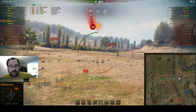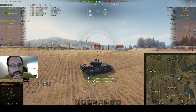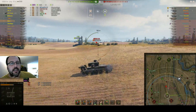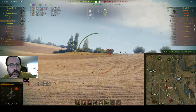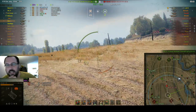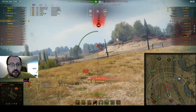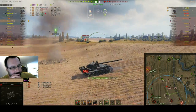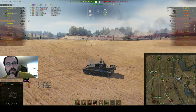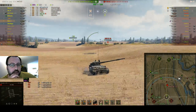Yes — Jagdtiger spotted right there, and Waffenträger auf Pz. IV spotted! We are getting some spotting damage already, which is quite nice. Can't complain — we're already up to 3000 damage and 1853 assisted damage. He's one-shot right now at 409 HP — even with a low roll I think we're good to take him off in one shot. However, the Waffenträger relocated quite smartly and hit us for 548, which is quite sad. Nevertheless, I still have 50 more HP than I need.